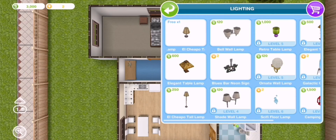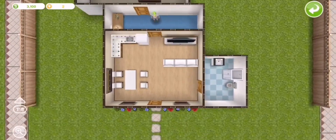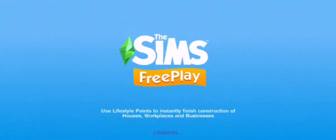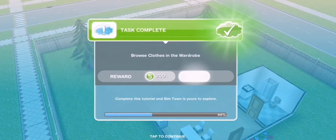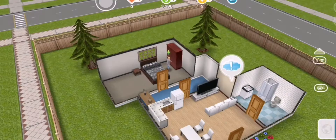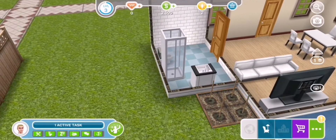Place a lamp — okay, let's just put this here. Move an object — let's move this window. Browse clothes and wardrobe. Don't really want to change everything, so yeah. Buy a garden patch — let's place it there. Yay, grow some bell peppers. Walk faster — that would be lovely.